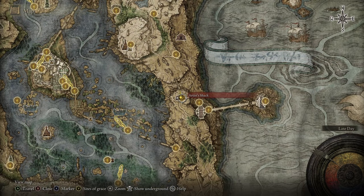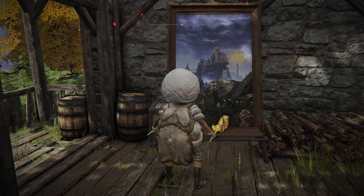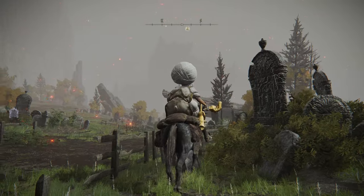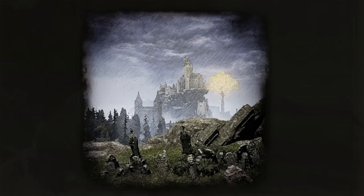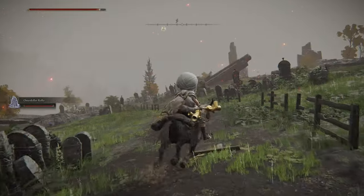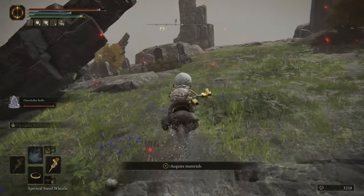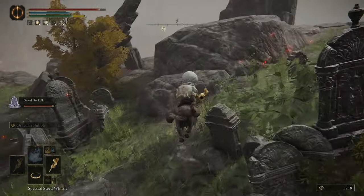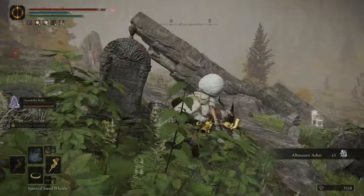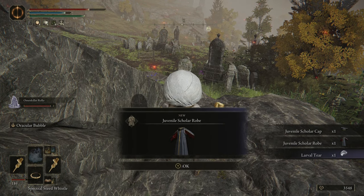Next, make your way over to the other Ardu Shack in Liurnia. Once you grab the Resurrection Painting, teleport to the Behind Caria Manor waypoint. This one's a little bit harder to find — he's kind of towards the edge of the cliff, and you just want to head south. There are quite a few enemies in there but you could probably just run in and grab it. Here you get the Juvenile Scholar outfit, which is the same outfit the queen's little minions are wearing. You also get a Larval Tear here, which you can use to rebirth yourself.